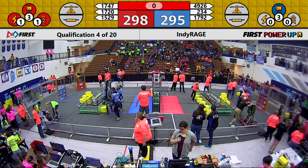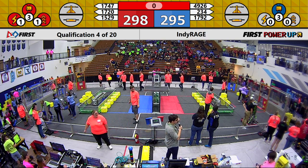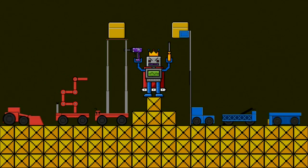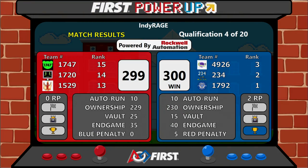And we have a score ready momentarily. Just a quick reminder that we do have concessions available up on the second floor in addition to different colleges and organizations that you should check out. And we also have a score ready for you. It's a tight one, and it goes to the Blue Alliance, putting up a score of 300 to 299, also resulting in a shakeup in the top three. We have our Blue Alliance now taking up the number one, two, and three spots in our ranking. Great job to all of those teams, and that is just a preview of the exciting matches we have to come here at Rage 2018.